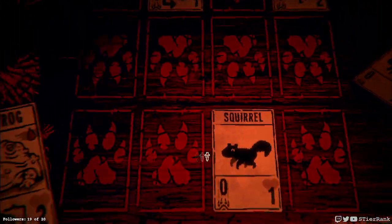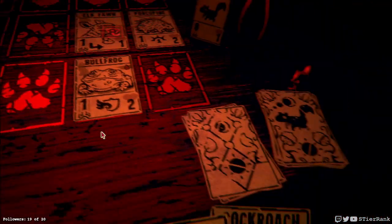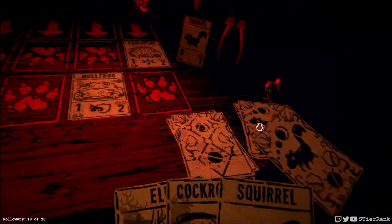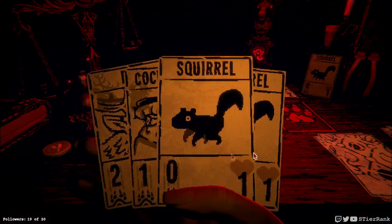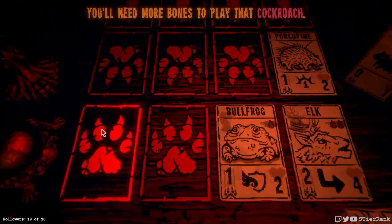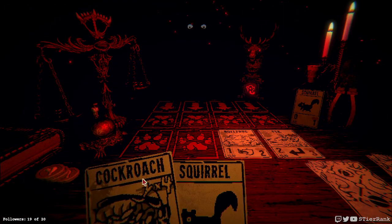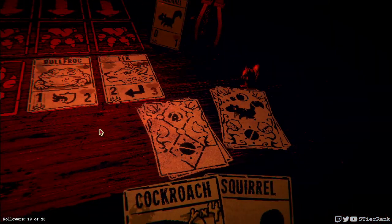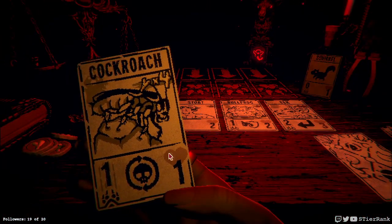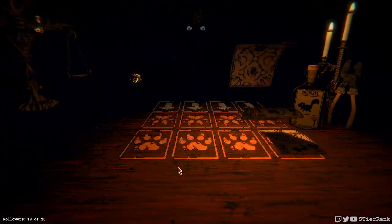I feel like putting down the bullfrog in the middle lane may be a good idea so that we can take out our elk fawn for the next turn. Now that we've got the elk, we should be able to just put it in front of the porcupine and call it a day. We can almost have enough bones to play the cockroach, but not quite. Now we can play our cockroach - get some excess damage too. It'll help out if we need to trade for the higher cost pelts.